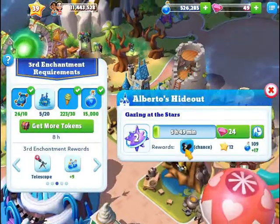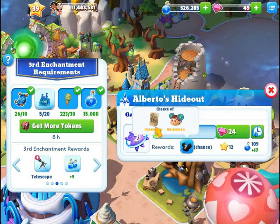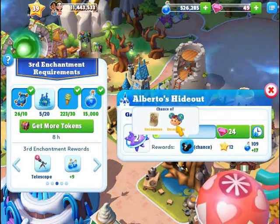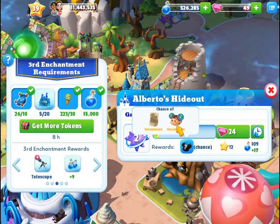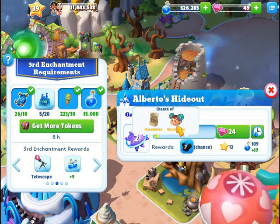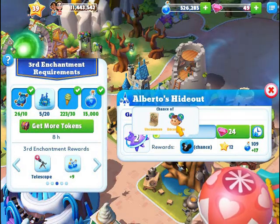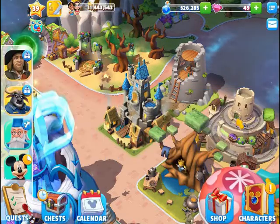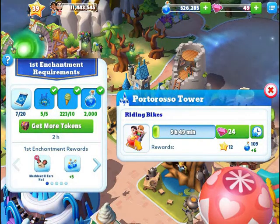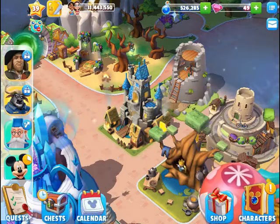Alberto's Hideout is currently at level two, and we're getting the Alberto's Drawing and Luca ears hat, so we're collecting tokens on those two. The Portoroso Tower isn't leveled up at all, so I think we already got all the tokens for there.